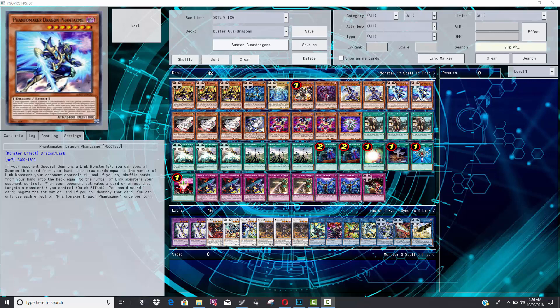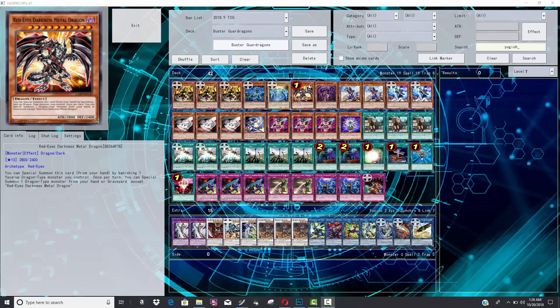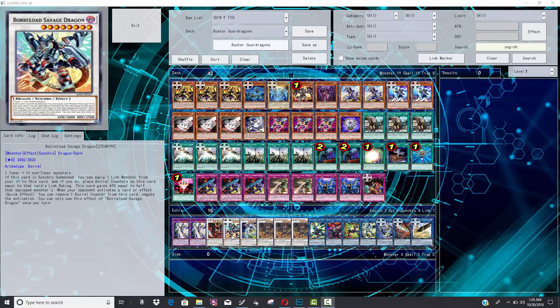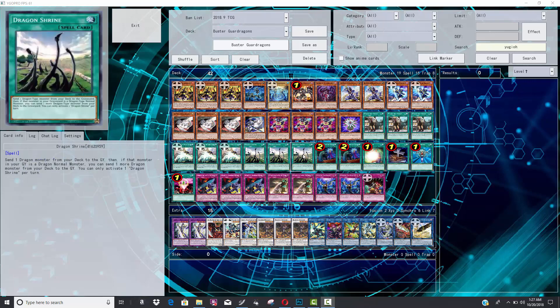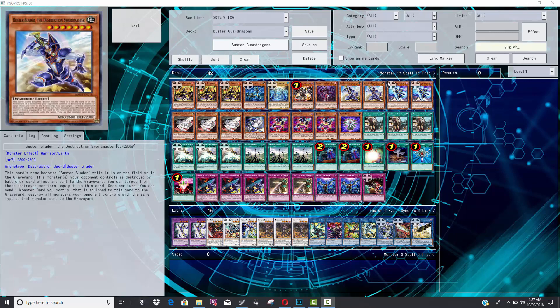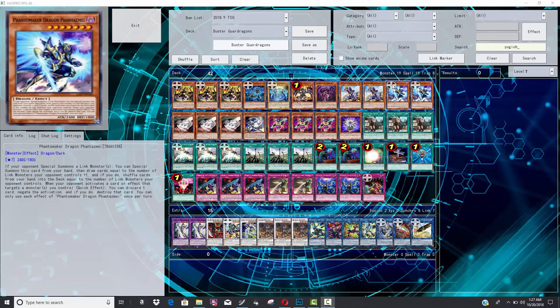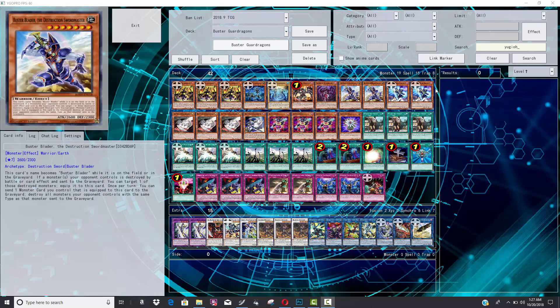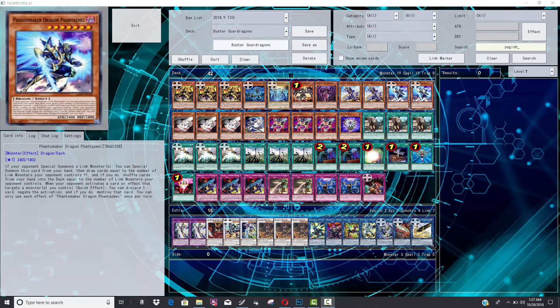Last thing — Phantasmite is such a strong card, people in the OCG are already running it, but in this deck it's even better because it's a level seven dragon. You can use it as link material or summon it back from Red-Eyes, and since it's level seven you can go into Borrelload Savage Dragon. Run something like Glow-Up Bulb and you can easily get into level eight synchros. You'd rarely have both Phantasmite and Buster Blader on field, but both being level seven means they help you go into level eight synchros — great card specifically because you can recover it from the graveyard.